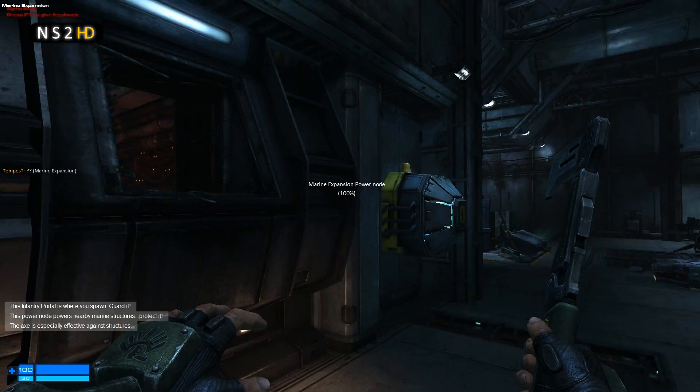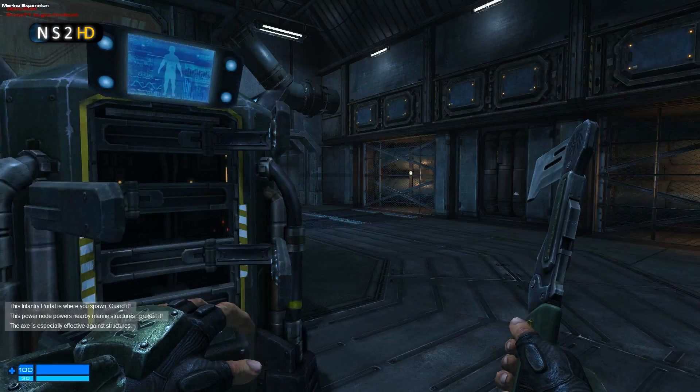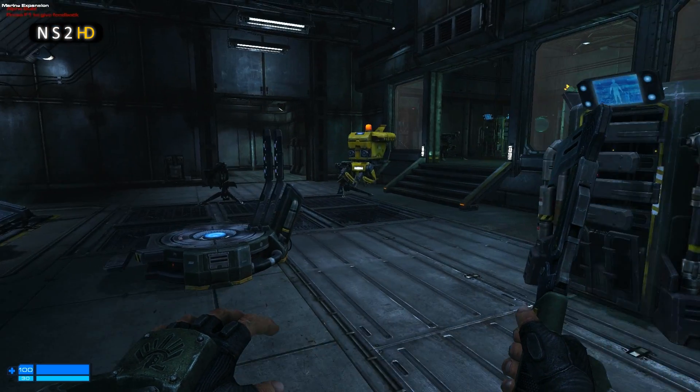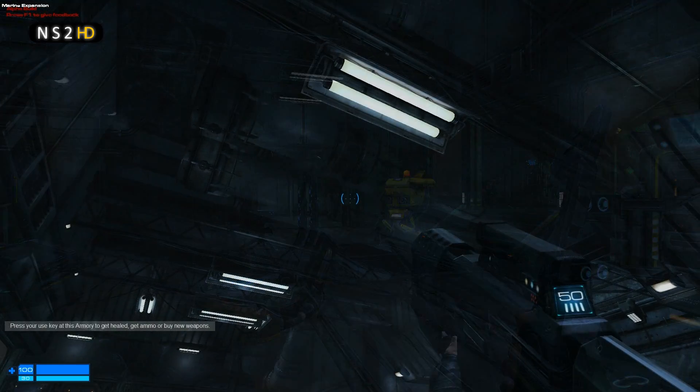In this room I've set up a little base. You can see that this vent is really the only unprotected way in. There are sentry guns, a couple of armories, and that rear entrance obviously leads back to the main base. It's a pretty well defended little base and it's got a power node in it.